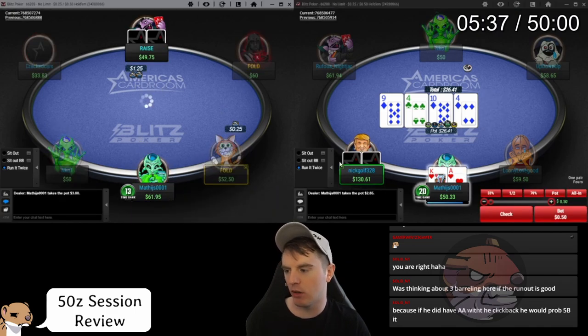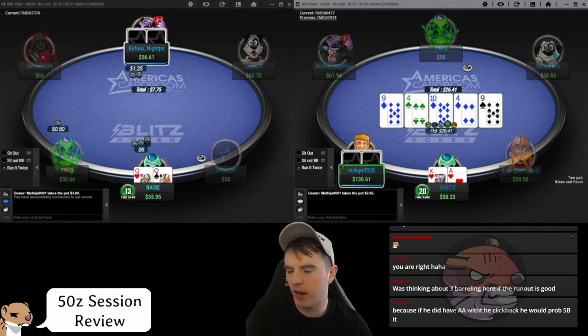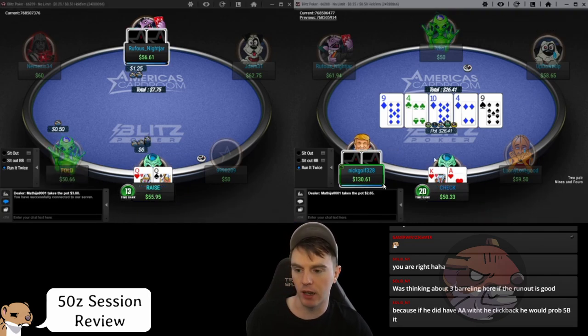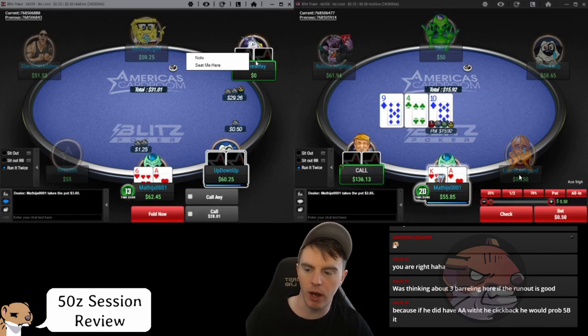Queens want to be three-bet here — going around ten big blinds, not any bigger. This sizing adjustment thing really annoys me: when you're changing it back and forth by one big blind during a hand, you should have a set idea beforehand. The difference isn't that much. That guy's clearly a fun player — it would be noted that he min-clicks and then calls a four-bet.